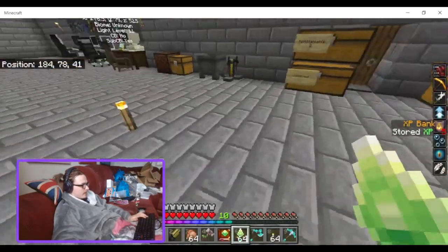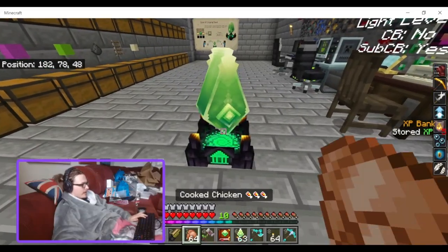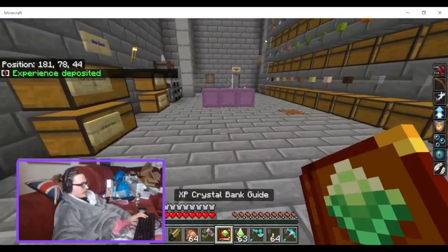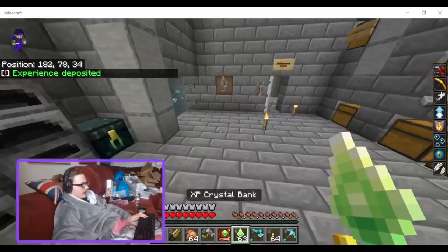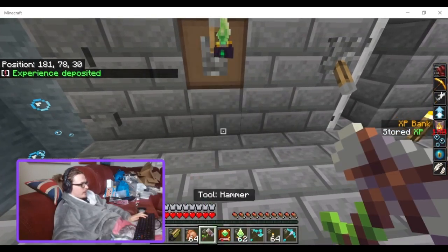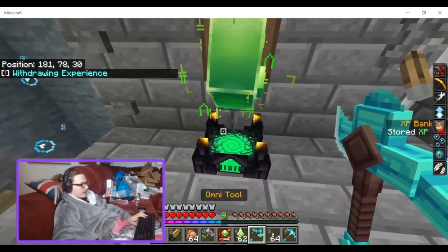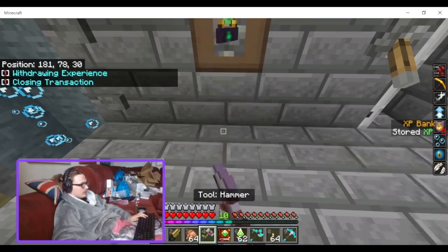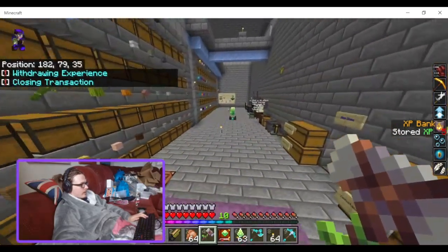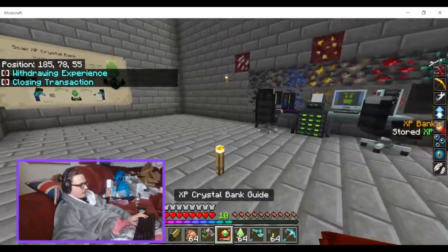So you can have one in your base and just deposit your ten levels, and your friend in their base could withdraw those ten levels as needed. This is really for sharing your XP with other people.